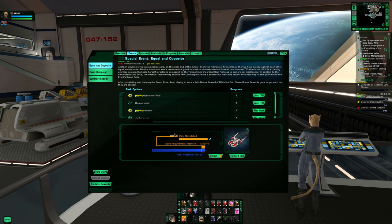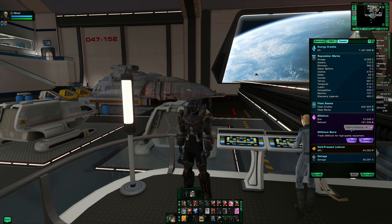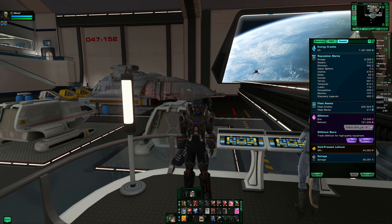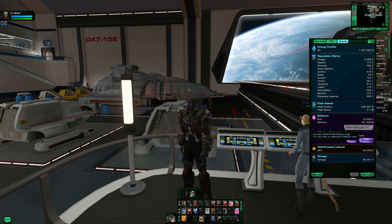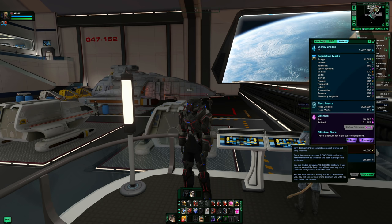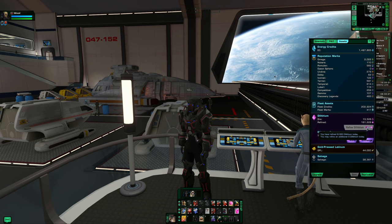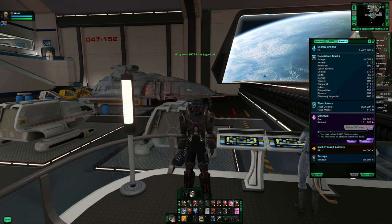Events are next — you get dilithium and your choice of marks from them. After that, I check if I have any dilithium to refine. I've already refined mine today. You can refine once a day; for me the clock ticks over at 5 PM standard time. If I missed yesterday but logged in at 4 PM today, I could refine 8,000, then refine another 8,000 after 5 PM.